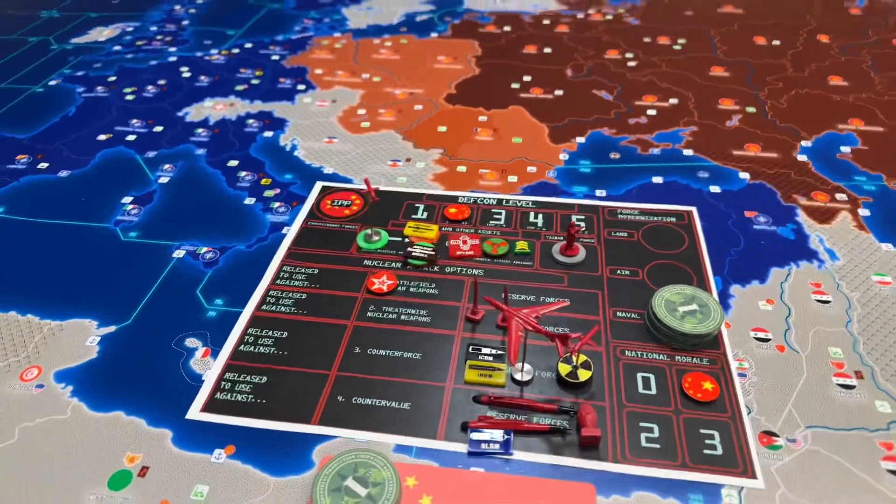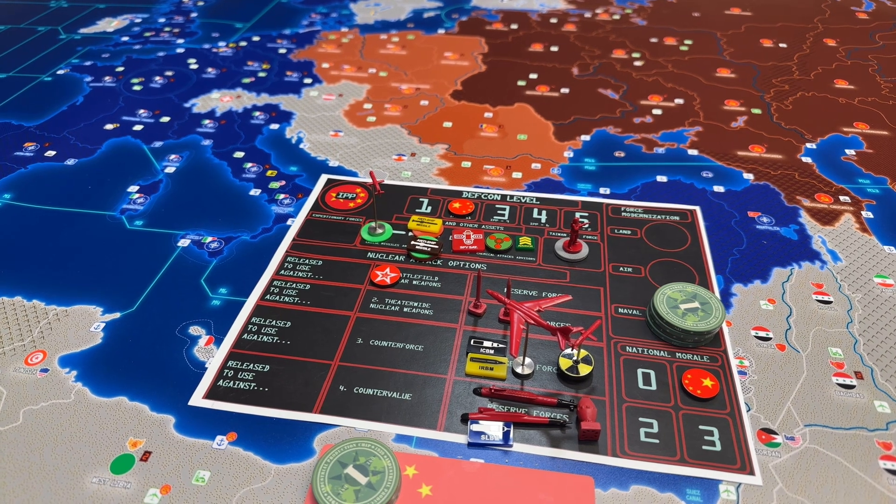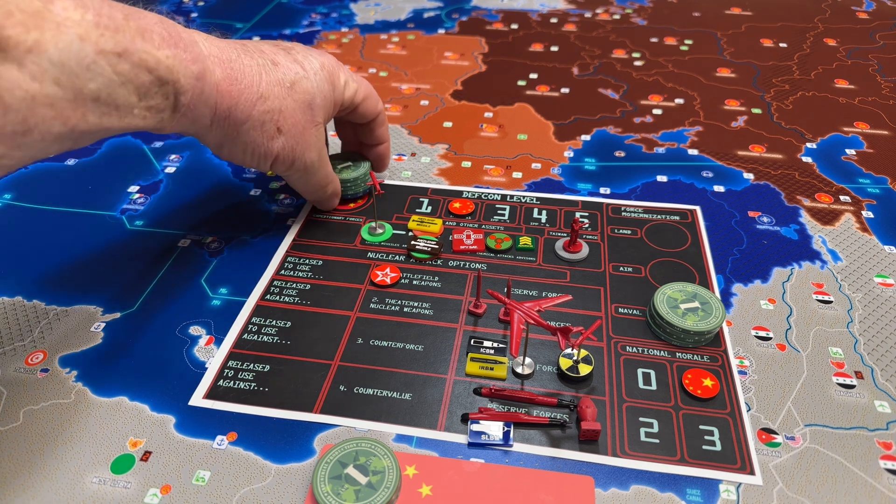Now we collect income. We are at 10 on the income chart. Stage 2 of computers gives us a plus 4, so we end up at 14.